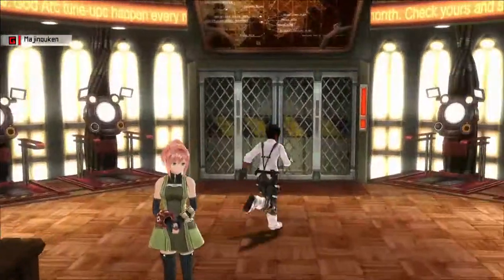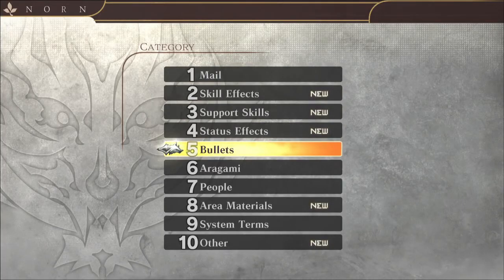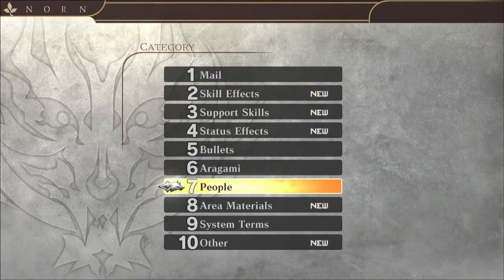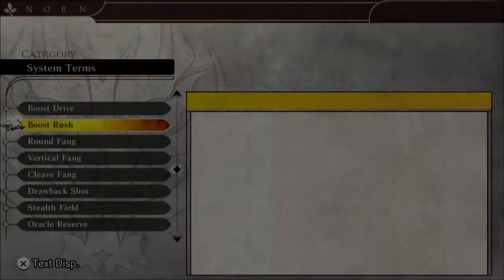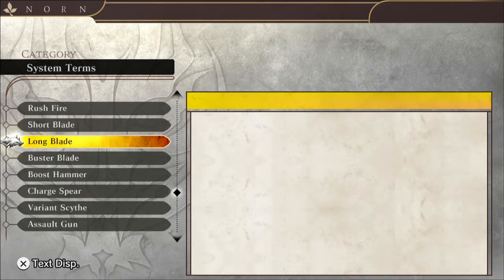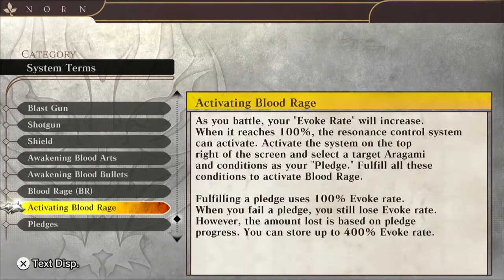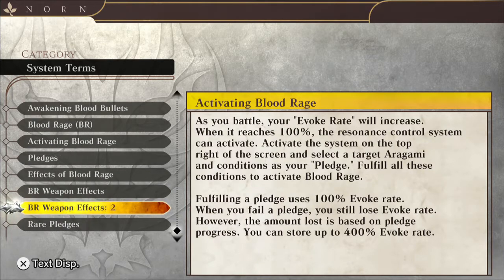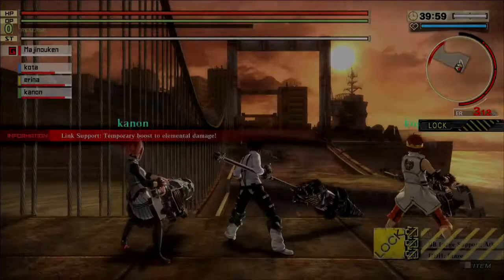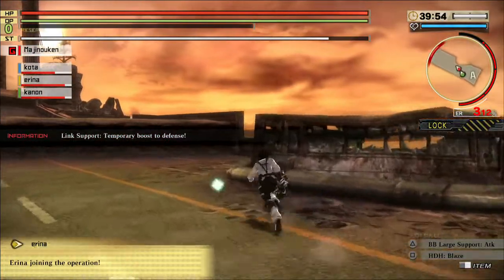Greetings and salutations my fellow God Eaters, my name is Eddie and I'm bringing you another God Eater 2 Rage Burst video. In this one we are going to talk about the power of blood — and in God Eater 2 there are three basic but ever-expanding abilities: Blood Arts, Blood Bullets, and finally Blood Rage. I'm going to discuss briefly what these abilities are, how you unlock them, how you make them stronger, and how you can use them to your advantage.